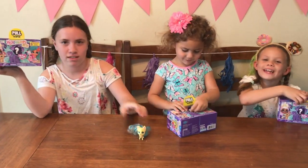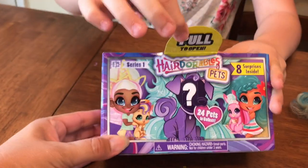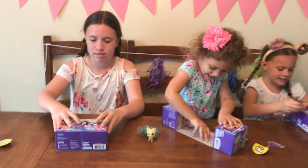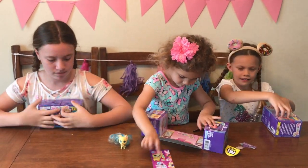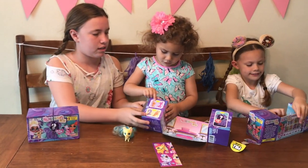Let's get opening! So what's the first step that we do on these Hairdorables pets? You pull this top. It's eight surprises inside. We're going to do one at a time, girls. We're going to all see which stage we have, and then we'll open each box.